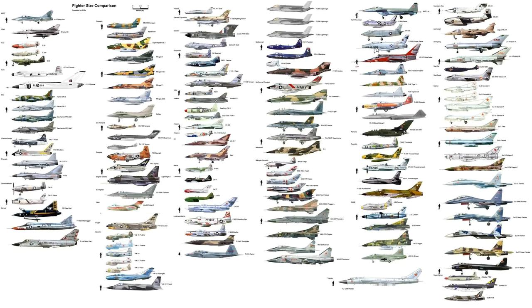The F-100 also carried two early air-to-ground missiles — the AGM-12 Bullpup — or two to four LAU-3A rocket pods. It entered service on 27 September 1954 and retired in 1979 — a very long service life. Interestingly, the Turkish Air Force, Chinese Air Force, and French Air Force all used it as well. Top speed was Mach 1.3.